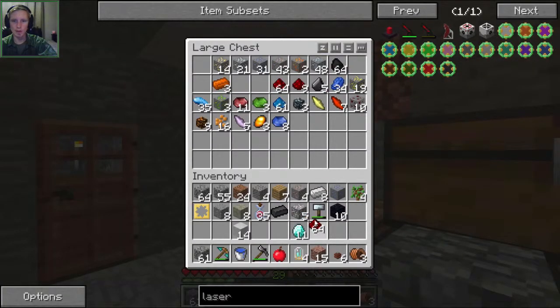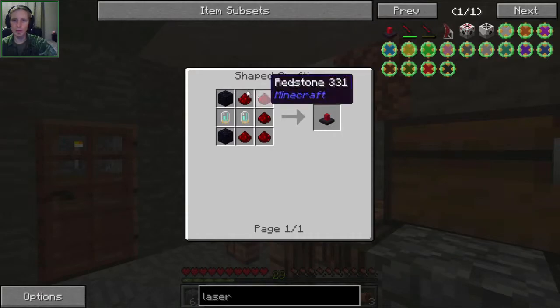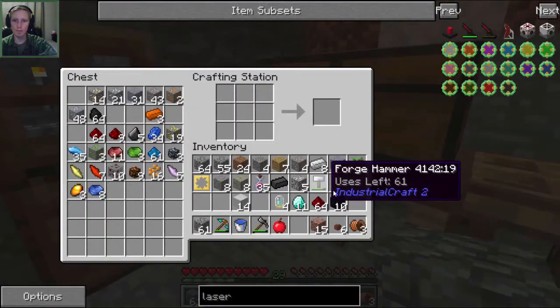We're going to need diamonds, redstone, the tubes, and obsidian. For the lasers it's just obsidian, redstone, and tubes — like that. We need two of those.